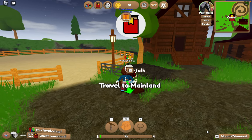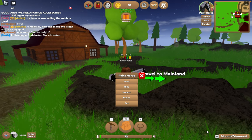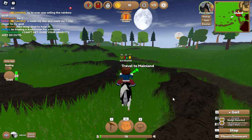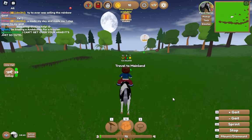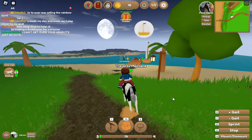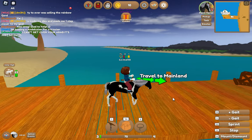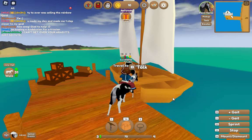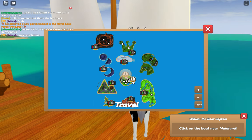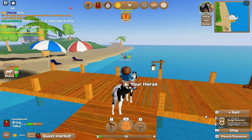Okay thanks, now what do we do? Travel to mainland. Can we ride the horse? E to ride - oh my god, we look so big on this horse! Okay, we have to use these little keys. This is quite fun! Okay, let's sail. Now where are we going? Mainland - look on the boat near mainland. Yes, thank you.